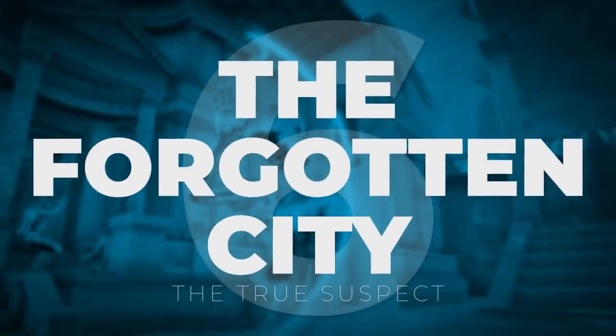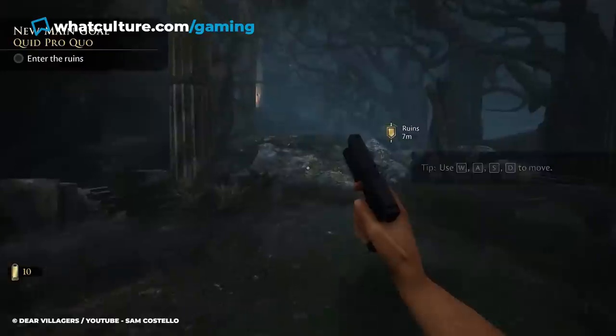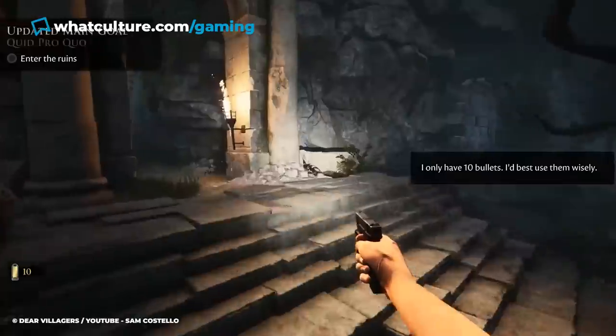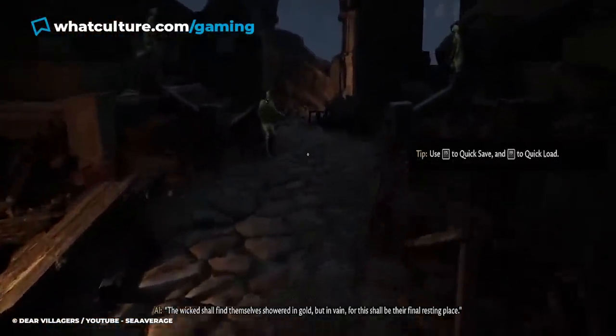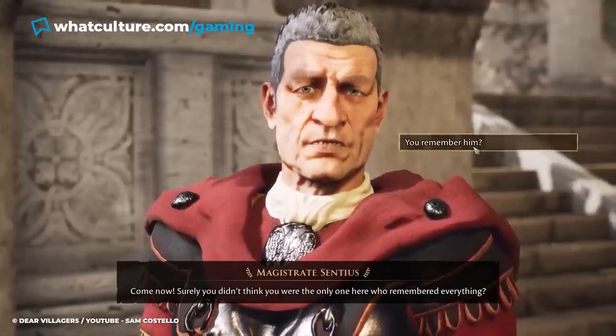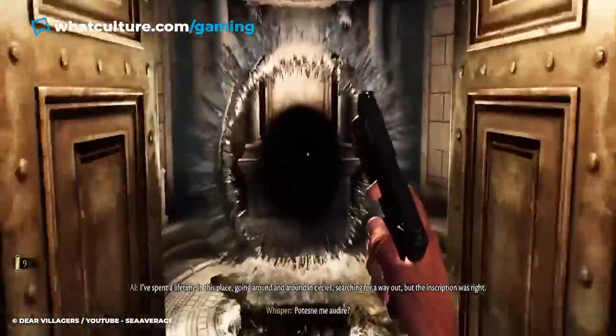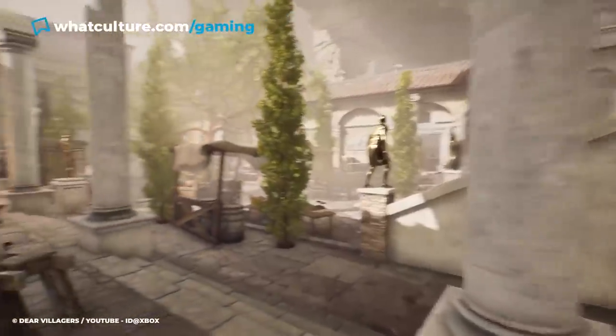Number 6: The Forgotten City – The True Suspect. The Forgotten City is a video game based on a popular Skyrim mod. The story throws you into the past, in an ancient city filled with colourful characters. Because of the Golden Rule, if one person commits a sin, the city's statues come to life and kill everyone, including you. The city has been cursed with an endless time loop, so players can learn from their mistakes and repeat the day over and over. The magistrate, Sentius, tasks you with finding out who is breaking the Golden Rule. Playing through the game's story reveals that Sentius is one of the main villains — he has allowed citizens to commit sins so that he can be trapped in an endless time loop, which has made him immortal.